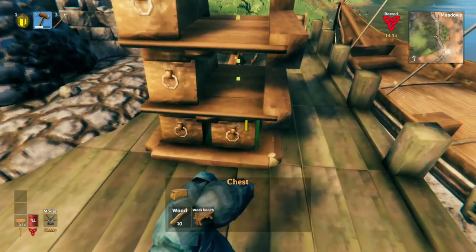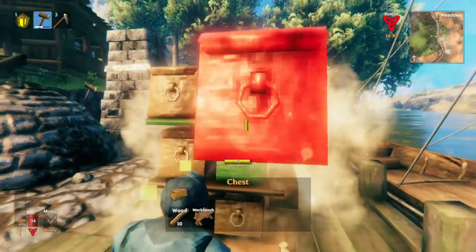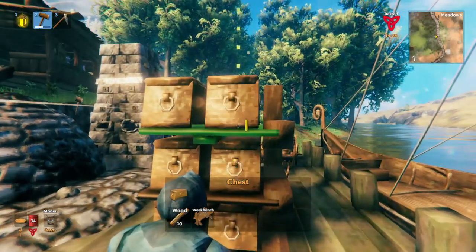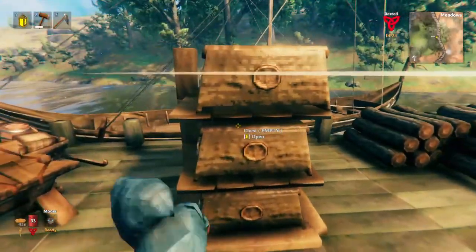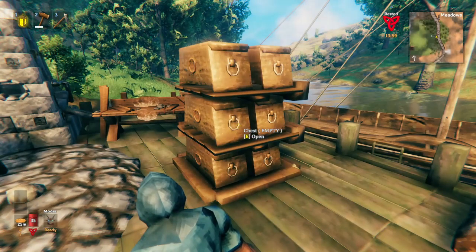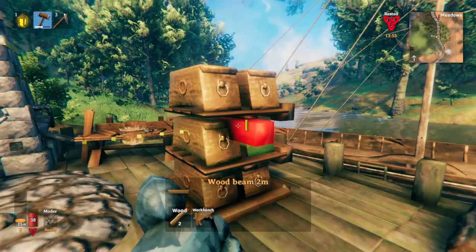Then rotate and stack the next three. They're gonna be a bit off — as you can see, that's fine, don't worry about it. Now that we've placed our chests we can add our trim. All we have to do here is sort of cover up our errors.